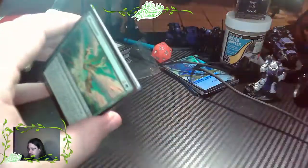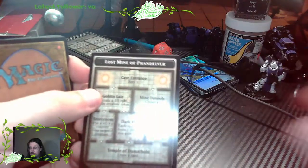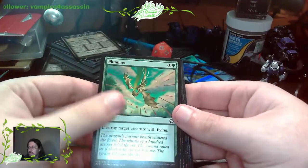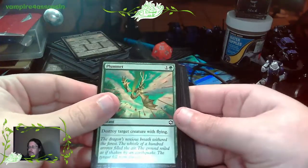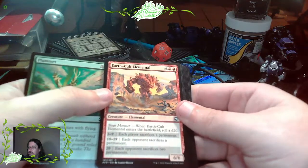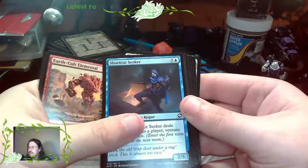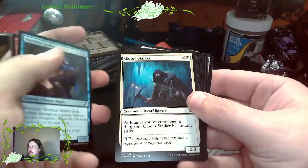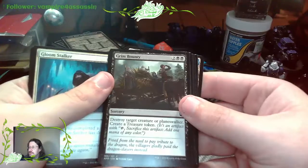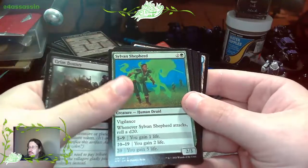But can we get Lolth? Plummet - destroy a target creature with flying. Earth Cult Elemental. Shortcut Seeker. Gloom Stalker. Grim Bounty - destroy a target creature or planeswalker, create a treasure token. Sylvan Shepherd.